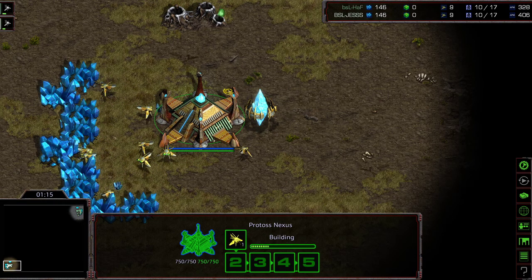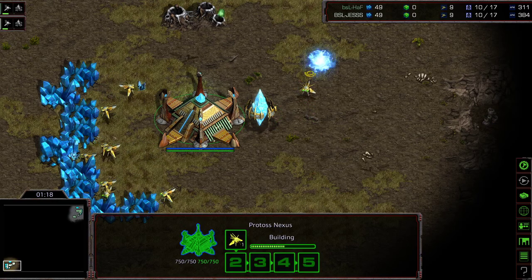That would be an interesting program, actually — one where it rolls and you can say your preferred colors, and then it looks at conflicting colors within that space. And then you can say, okay, I want this color or that color. Kind of a silly thing, but...